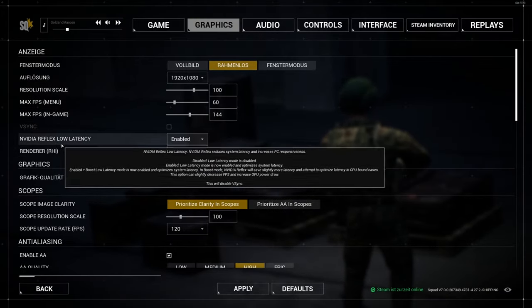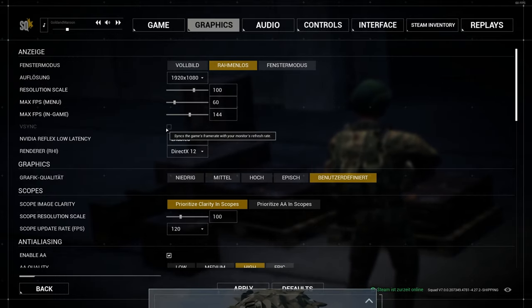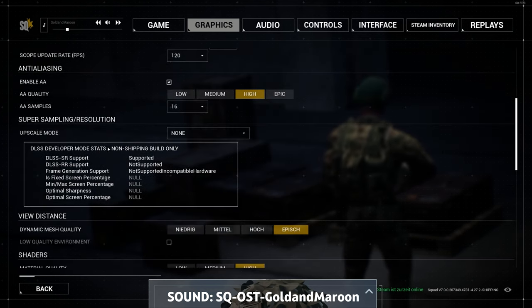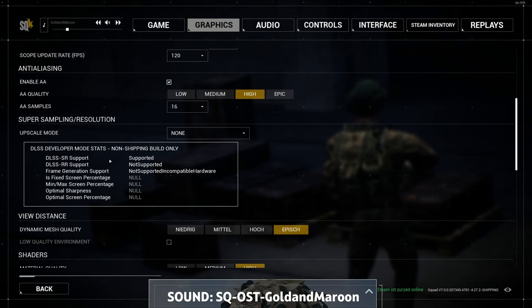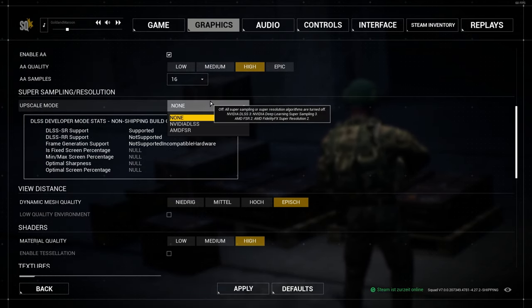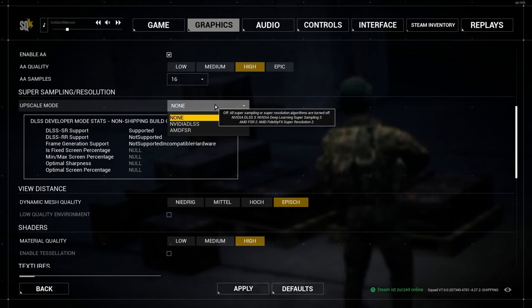With version 6.1 we get improved support for AMD FidelityFX. On top of that we get NVIDIA DLSS in version 3.5 along with NVIDIA Reflex. To use Reflex you need a GPU and a monitor that supports it. If you experience frame drops with all the NVIDIA hardware, try enabling this feature for smoother images.